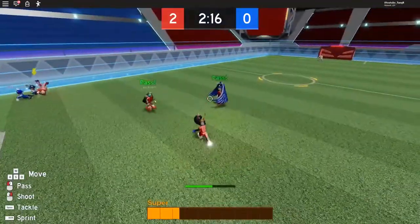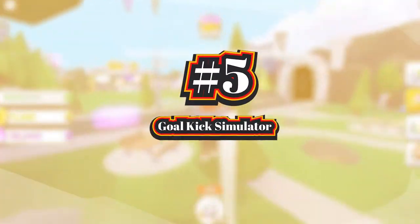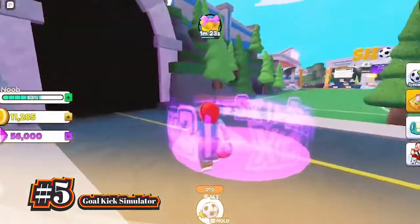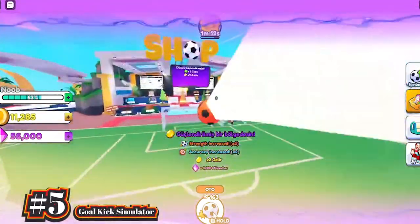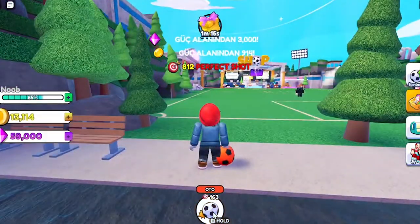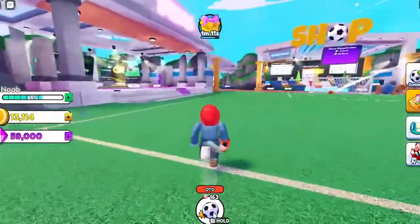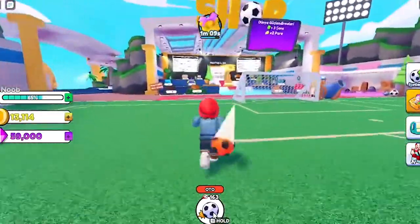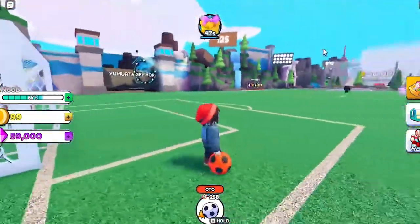Anyways, like I said in the beginning, let's dive right into this video. Starting at number 5, we have Goal Kick Simulator. Goal Kick Simulator is a very fun football game that you can play on Roblox. The game is all about shooting and scoring goals. The more you do it, the more absurd the goals you have to score. It's a classic simulator game that was created earlier this year, and what makes it fun is that the game will put you in crazy or insane situations that are really interesting.